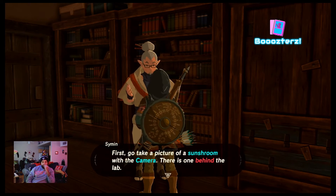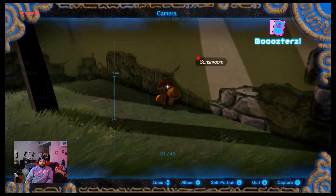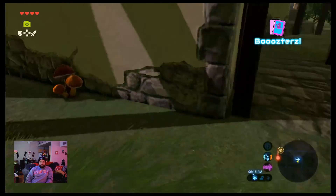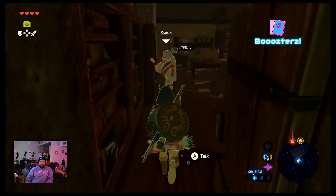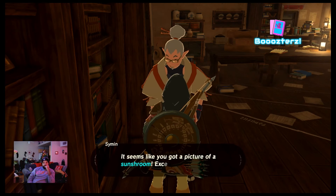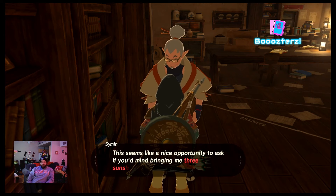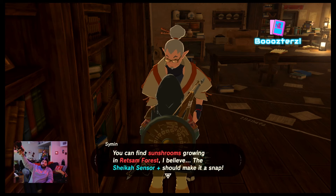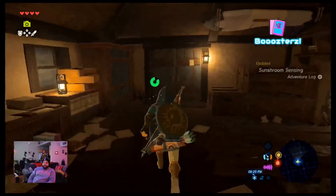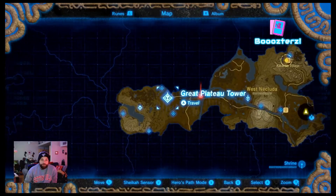Try, learn by trying. I need to take a picture of a Sunshroom. Let me go take a picture — send the picture. What did you just text it to him? Open your own Compendium and then we'll be able to send Sunshrooms. Bring three Sunshrooms. Now we can finally do what we've been trying to do this entire time — we are going to warp back to the Great Plateau Tower.